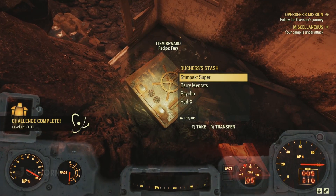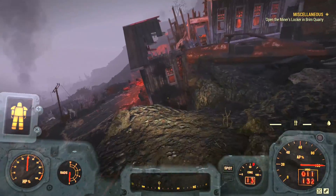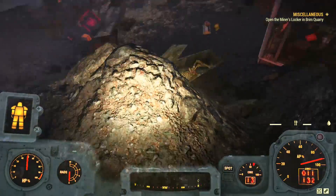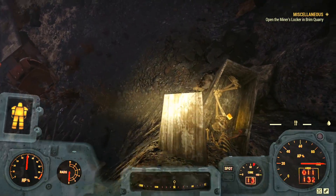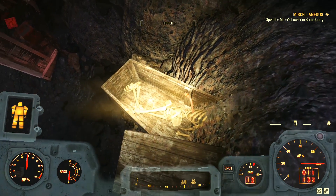But who's Duchess? And why did she have so many chems? Near to Duchess's house, we find that the landslide has unearthed a coffin, part of which is sticking out of the ground, which is now hanging over the remains of Duchess's house. Inside the coffin, we find a skeleton and a holotape — an eviction notice recording for the Kaminskys.